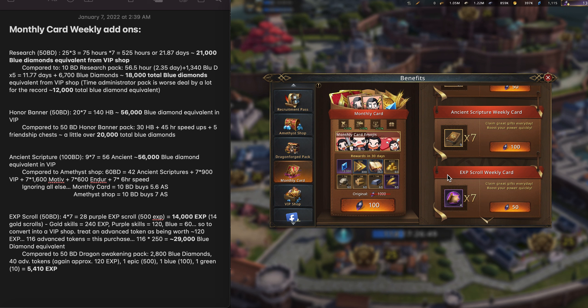We can also look at the 50 Black Diamond dragon awakening pack available in the shop. On this one you get 2,800 blue diamonds, 40 advanced tokens — again approximating about 120 experience each — one epic scroll, one blue scroll, and one green scroll, worth 500 to 110. So that's a total of 5,410 experience, assuming 120 for each of those 40 advanced tokens. Pretty clearly, this is a way, way worse deal than the purple experience scrolls from the add-on.